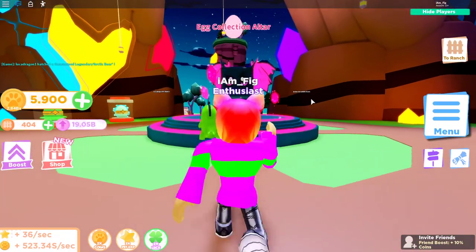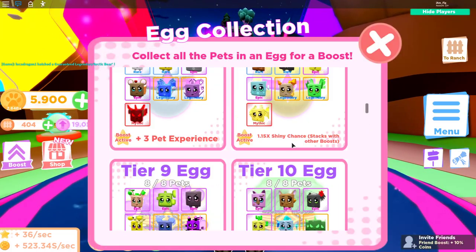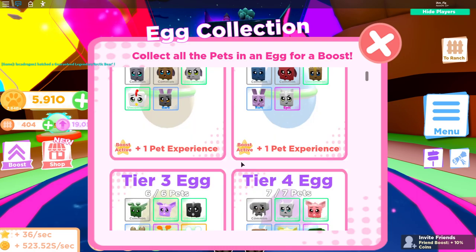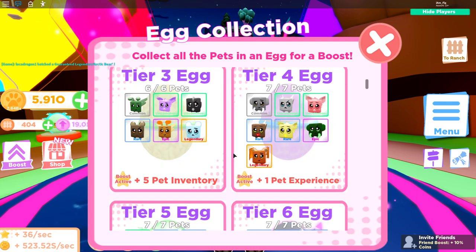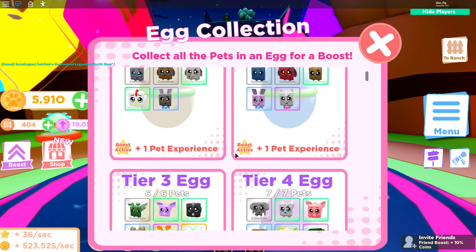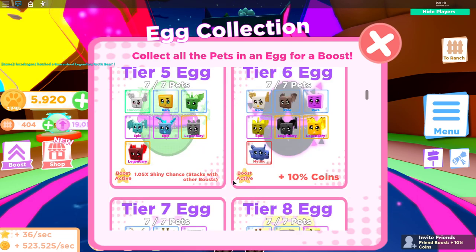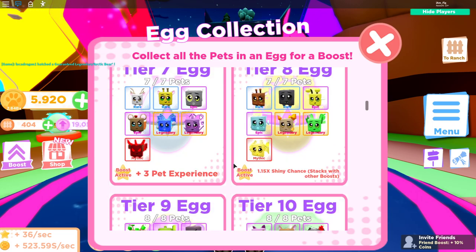Check it out, here it is — the Egg Collection Altar. If you go here, you can see that they added a system where when you collect all the pets in these tiers you get boosts for your ranching, egg collection, and all that. Tier one gets you some pet experience, tier two gives you some pet experience, tier three gives you some pet inventory, tier four gives you some pet experience, tier five gives you shiny chance boosts, and tier six also has some boosts.